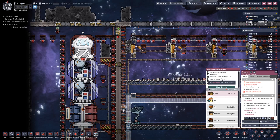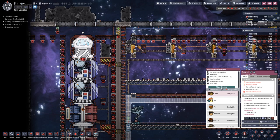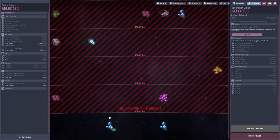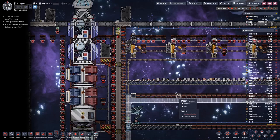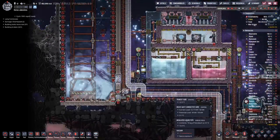We have two asteroids close by that basically supply all the space materials we actually need. Last time we went to one, so now let's go to the other one — launch the rocket and then inspect the damage that the launch did.